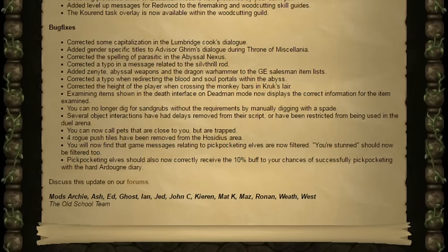You can no longer dig for Sandgrubs without the requirement of manually digging with a spade. Several object interactions have had delays removed from their script or have been restricted from being used in the Duel Arena. You can now call pets that are close to you but are trapped. Four rogue push tiles have been removed from the Hosidius area. Game messages related to pickpocketing elves should now be filtered and the 'You're Stunned' message should also be filtered. And finally, pickpocketing elves should also now correctly receive the 10% buff to your chances of successfully pickpocketing with the Hard Ardougne Diary.